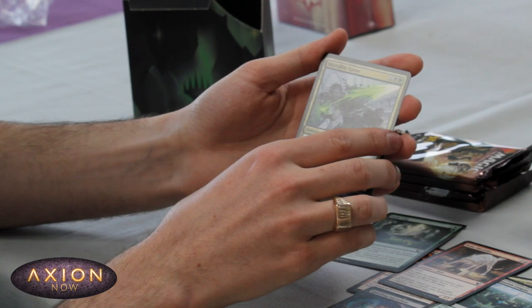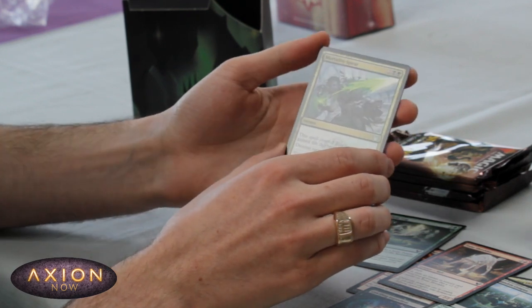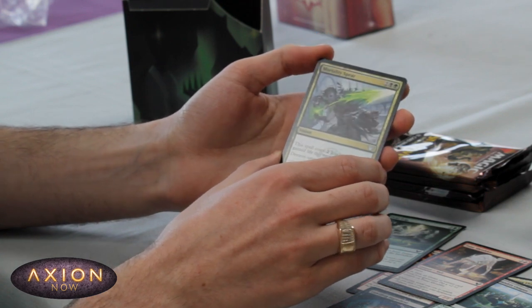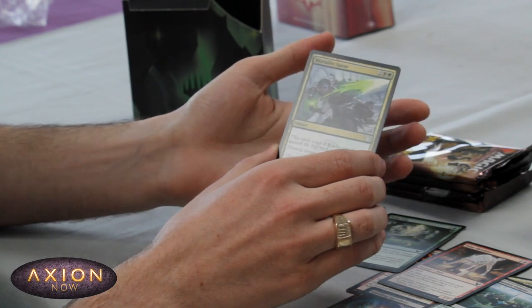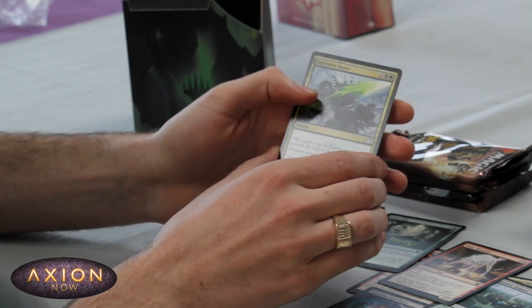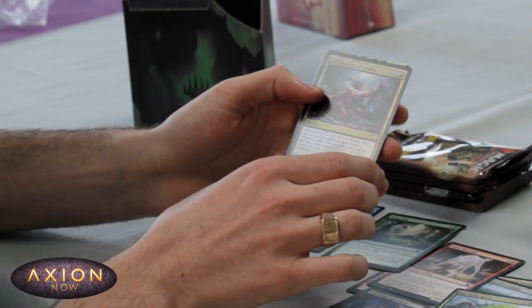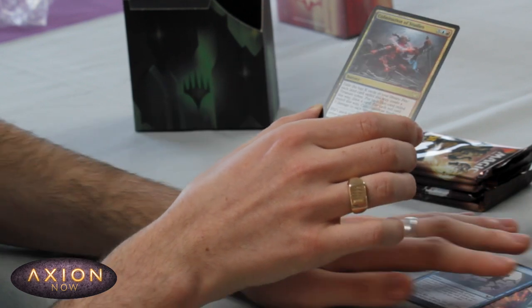Onto our uncommons. Mortality Spear — this is second on Dom's top five limited list, and you can see why. Four mana destroy target non-land permanent at instant speed — god damn — and it can cost less if you've gained life. So with the pests and all that going on in Witherbloom, this is absolutely killer.